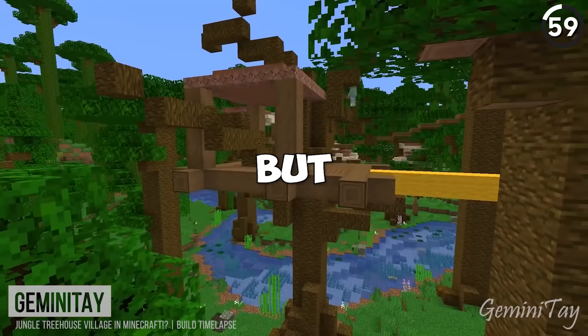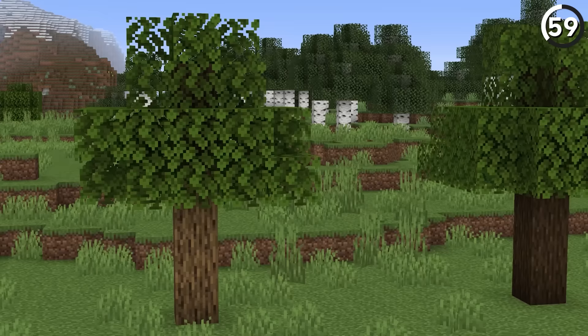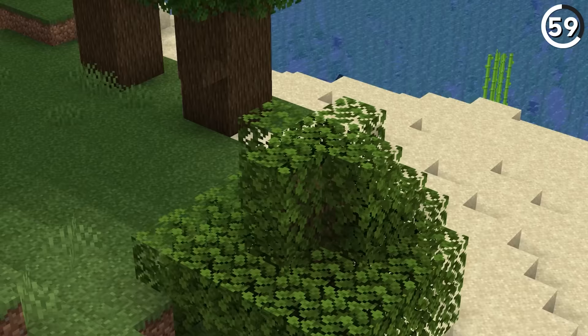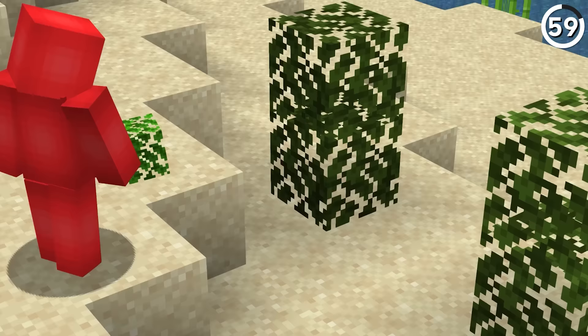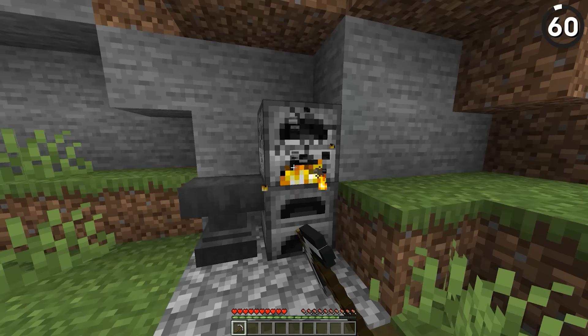Leaves and vegetation can liven up a build, but there's a missed opportunity here. Take a look at the oak leaves next to the dark oak option — very similar, right? And I think that's too bad, considering new textures always mean new opportunities to innovate. So why not take the simple option and darken the leaves to differentiate the two?